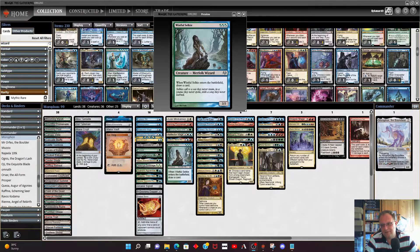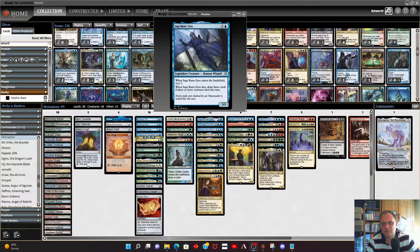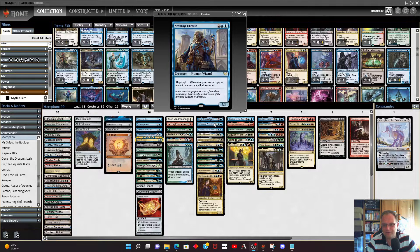Wistful Selkie will cost one blue or green with Morathron in play, and even without it, it's only three mana — still a wizard so it's in. Ingerune is in; in Spontfield's Square, when it dies draw three cards if three or more creatures died this turn. So if everything gets wrathed away you'll get your card draw.